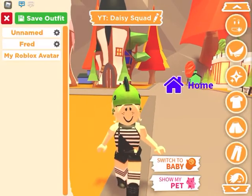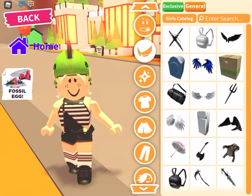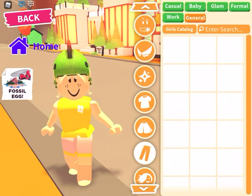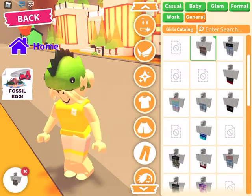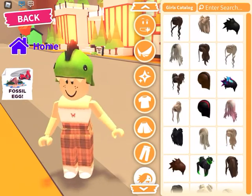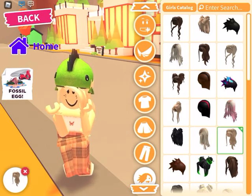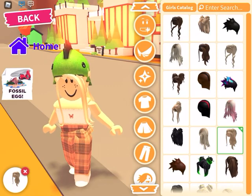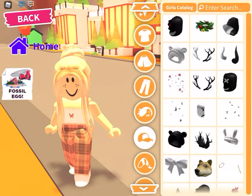First of all, we need to dress up for fall. Let's change our seal. Ooh, this looks really fallish. F-f-f-fallish! I'll do this — this just matches, I think. Fall.